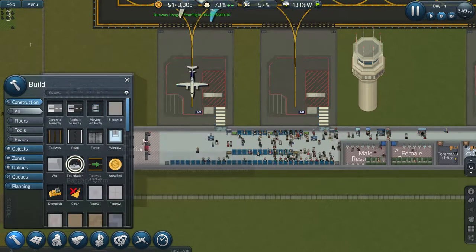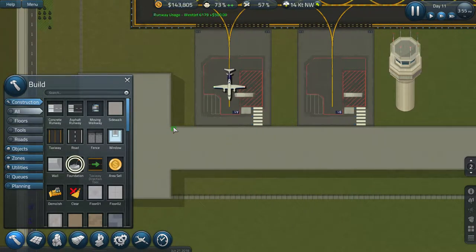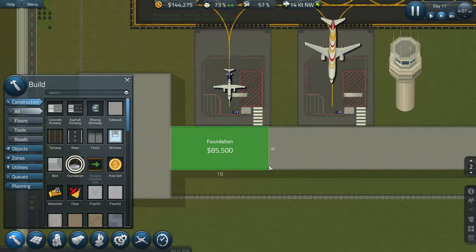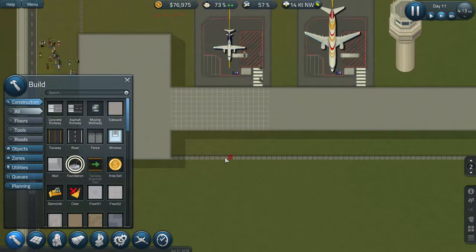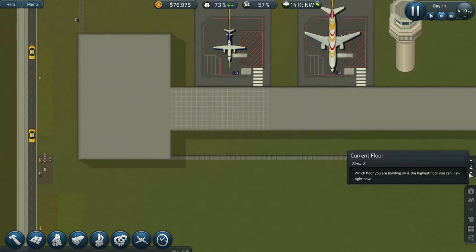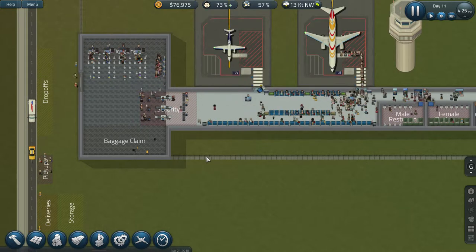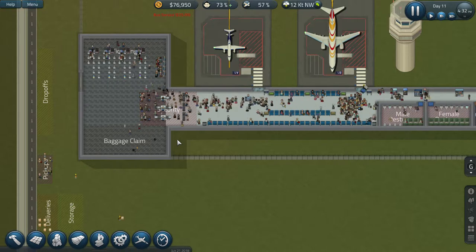We're not able to build if it puts us in debt, so let's just do a little bit to start off with. That's done - wait for that to complete and then we can put the escalator in, and then we're going to have to rip up this fence here so we've got room to put in the large gate.